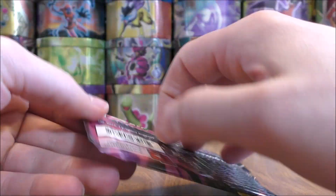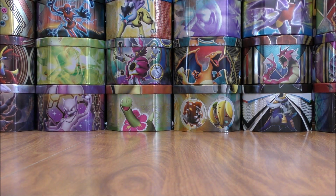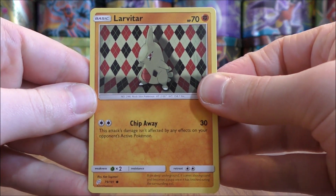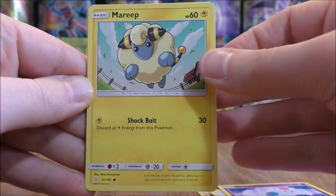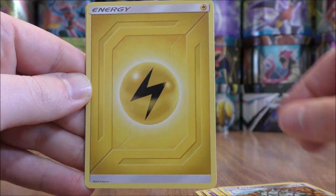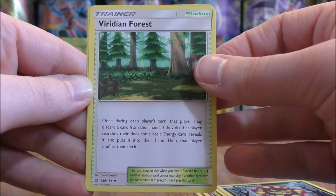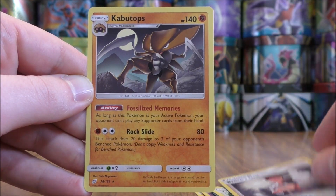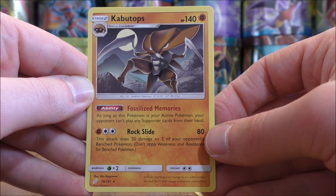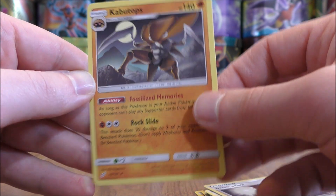Mimikyu Gengar pack now, back to a green code card. Would love to pull a Jirachi rare reverse holo or a Charizard rare reverse holo. Larvitar starts it, then Meowth, Nidoran, Mareep, Pharaoh Seed, Lightning-type Energy, Morgan, Spiritomb, Viridian Forest. Reverse holo is a Brock's Grit — an uncommon, and you can get this as a Full Art. The final card is a Kabutops, which has a good ability: if Kabutops is your active Pokemon, your opponent can't play any supporter cards from their hand.